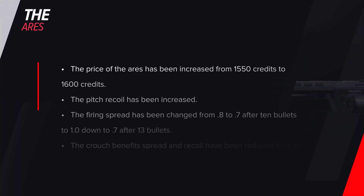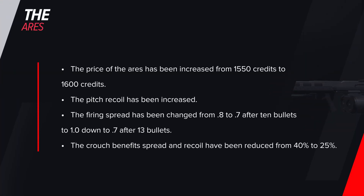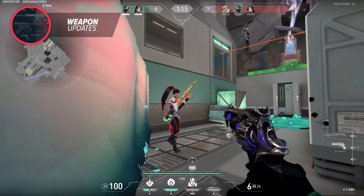Let's get into these Ares changes. The price of the Ares has been increased from 1550 credits to 1600 credits. The pitch recoil has been increased. The firing spread has been changed from 0.8 to 0.7 after 10 bullets, and now it is 1.0 down to 0.7 after 13 bullets. Lastly, the crouch benefit spread and recoil have been reduced from 40% to 25%.